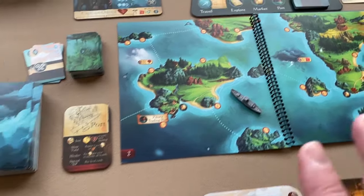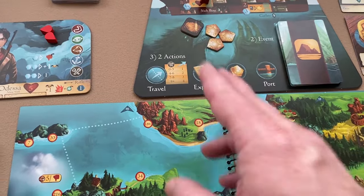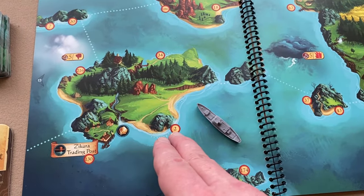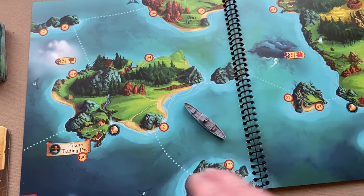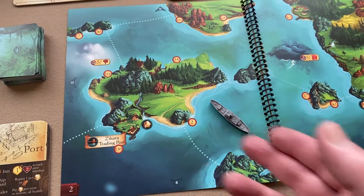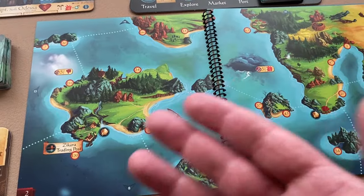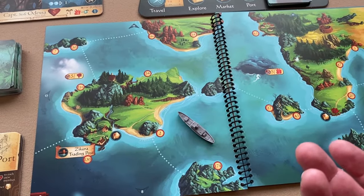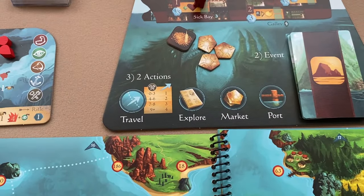To recap the explore action: choose one of the red-circled locations in the region your ship is in, turn to that section of the storybook, read it, and face some choice, challenge, or combat.